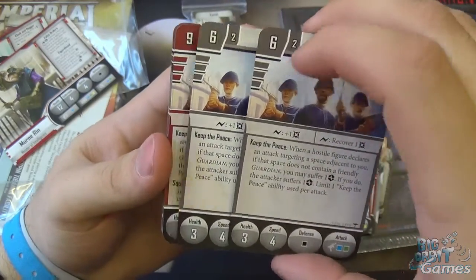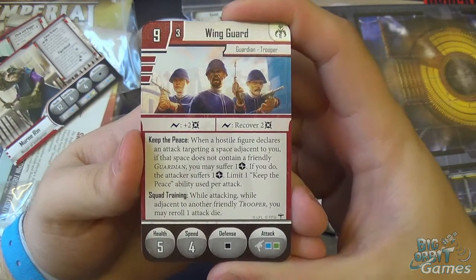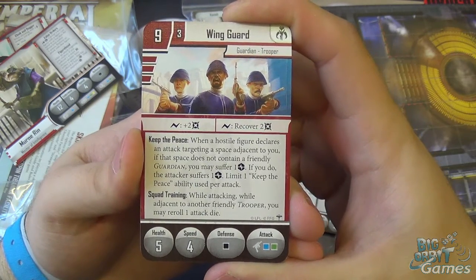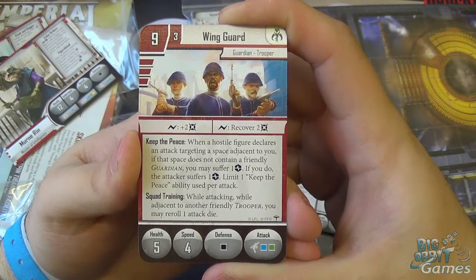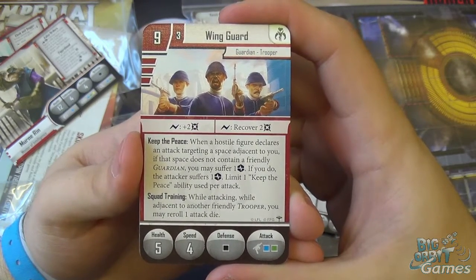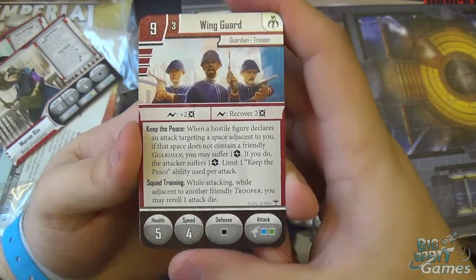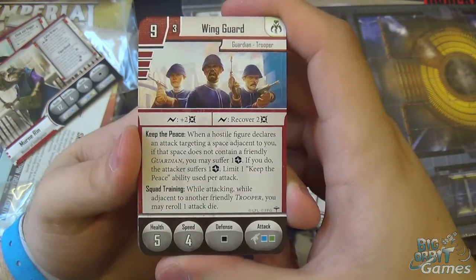You get two of those cards. We then have the Elite version — the surge now goes up to two damage and recover two damage, but the cost also jumps up to nine with three for reinforcing. They retain Keep the Peace, and gain Squad Training: while attacking adjacent to another friendly trooper, you may re-roll one attack die, which is pretty good. Same attack dice, same defense, same speed, but health goes up to five — plus two health for becoming elite.